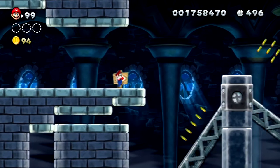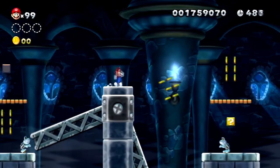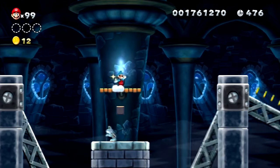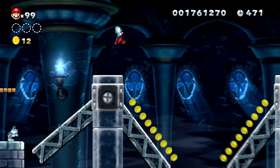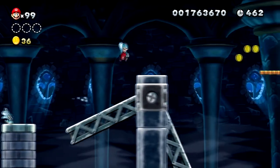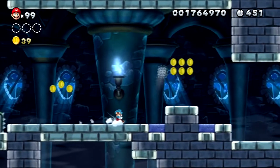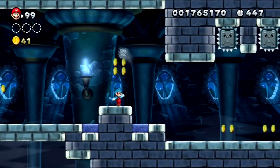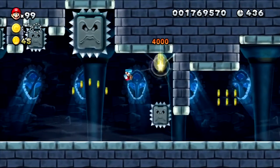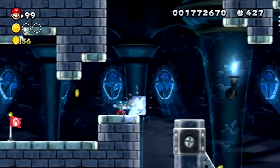Now ask yourself why it's called 'shifting' - these platforms that move either up or down are the main focus of this level. You need to keep moving and sometimes go under to reach the bottom area. I grabbed an ice flower, and you're going to see how it'll be useful. You also have to contend with thwomps and thwimps - you haven't seen a thwimp since Super Mario World. To get the first Star Coin, you just need to move for the thwimp and then time your wall jump. Pretty simple. Passing the checkpoint is no big deal.